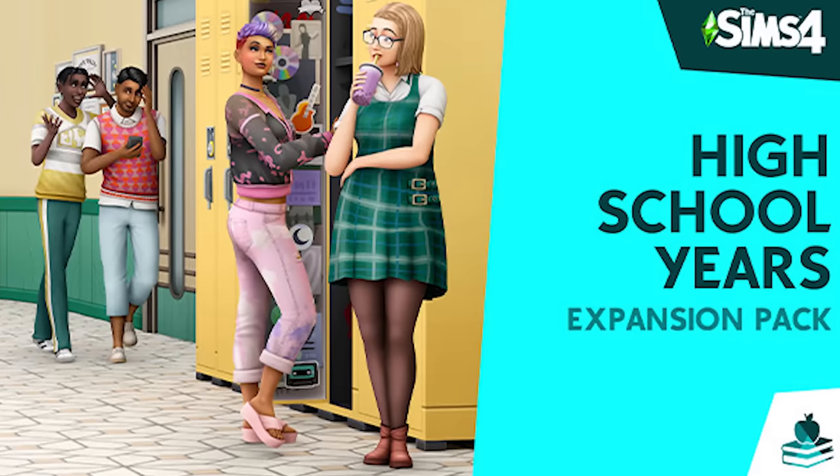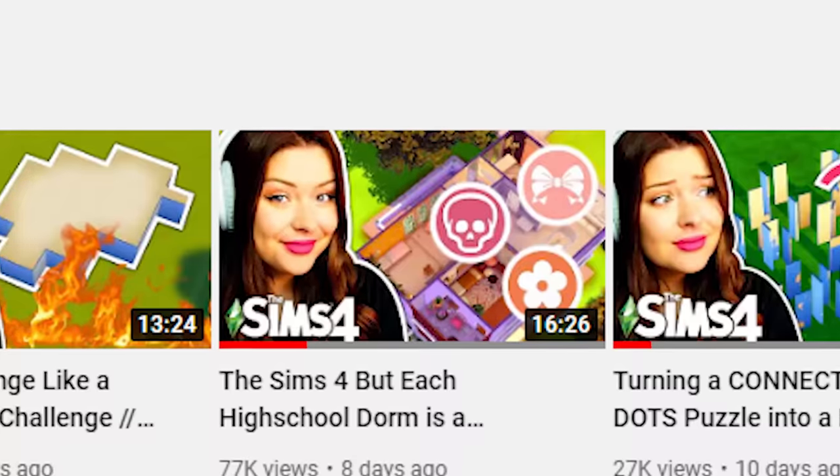The Sims 4 recently released their new expansion pack called High School Years. About a week ago, everyone on Sims YouTube was posting their early access content except for me, so we compromised and did every high school dorm is a different aesthetic without early access. But now I have bought the pack and we are going to tackle The Sims 4 — every high school dorm is a different aesthetic, this time with the actual pack.